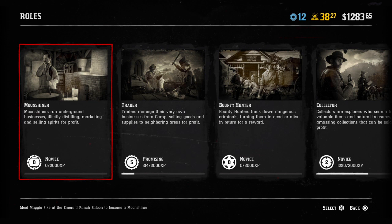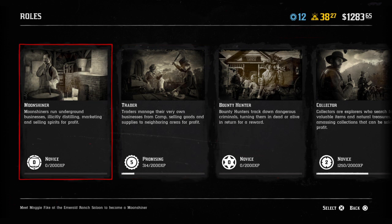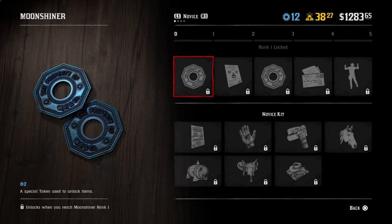Today we got the Moonshiner update. I know you guys have been watching me do a couple of live streams and talk about the Moonshiner update — well, it is finally here. To unlock the Moonshiner update, you need to get your trader up to rank 5. Once you hit trader rank 5, you will unlock the Moonshiner.